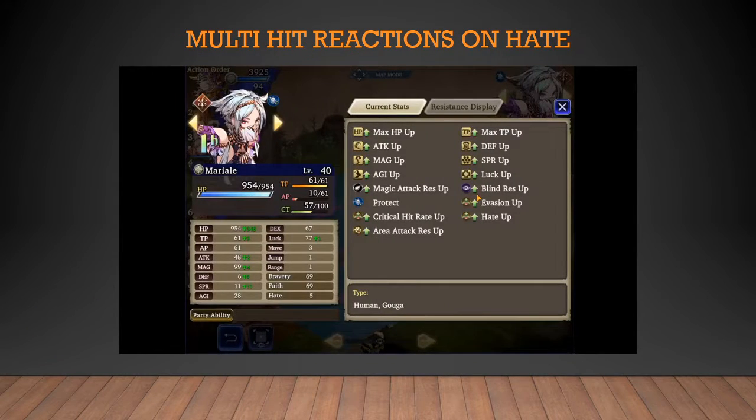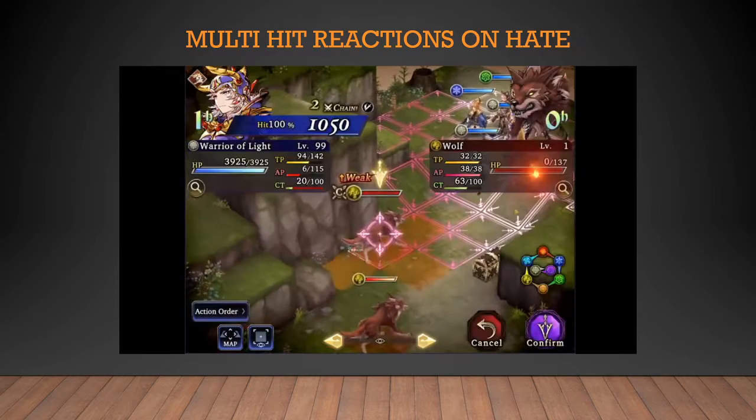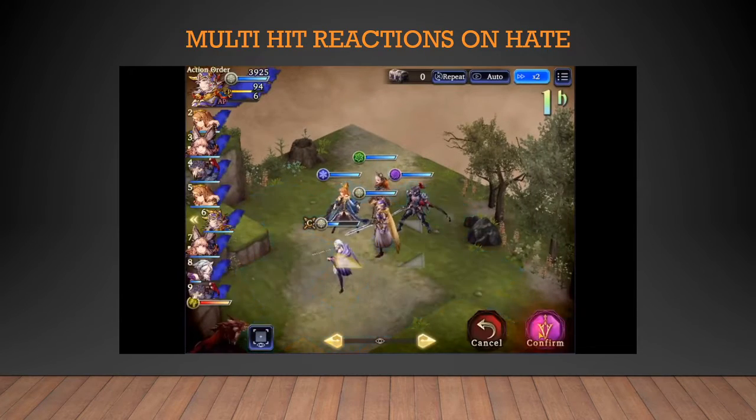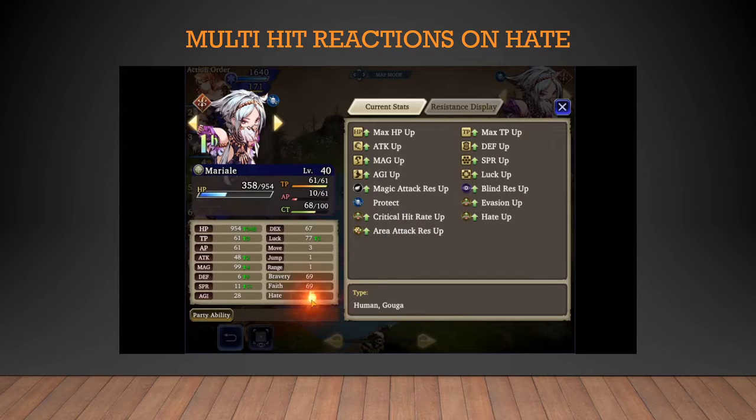We will be testing how hate interacts with multi-hits and why hate only changes in increments of per turn order. Here we have Mariel with 5 hate. Using Warrior of Light's Crystal Braver, which hits 3 times total, Mariel should have only lost 2 hate, making it 3 instead. And boom — she has 3. She got hit 3 times but only lost 2 hate because she only got hit in that one turn order. This means multi-hits do not drain hate faster — it will only drain in increments of 2 when receiving damage per turn order.